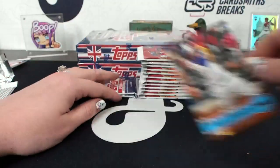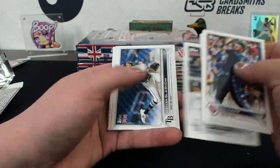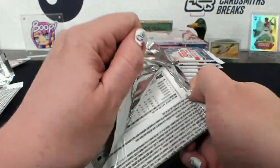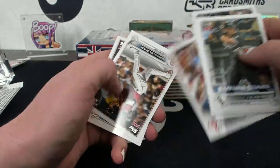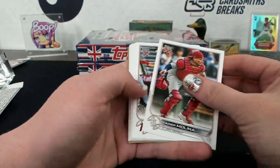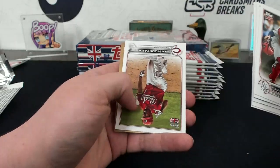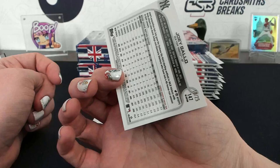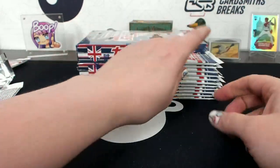Acuña Merlin. Packs are very inconsistent with their layout. Harper Significant Statistics. There are parallels of the Significant Statistics, right? Super rare but they exist. Ooh I think I see a gold - gold's to 25 I think so. Joey Gallo - Cranky Yankee - 10 of 25, Joey Gallo!